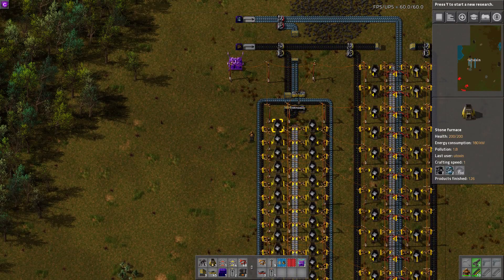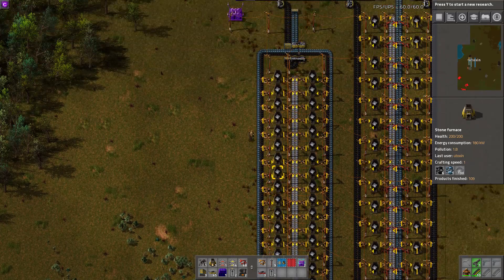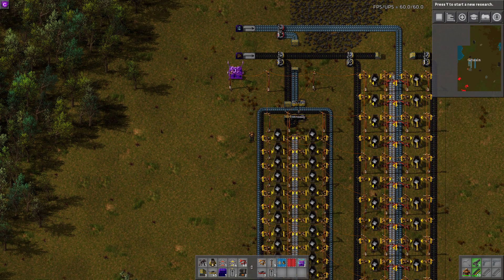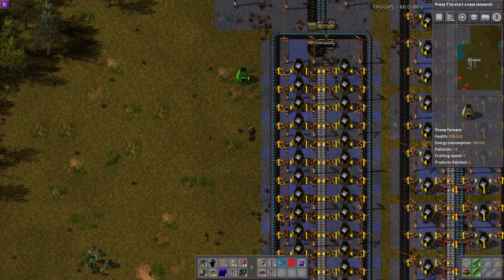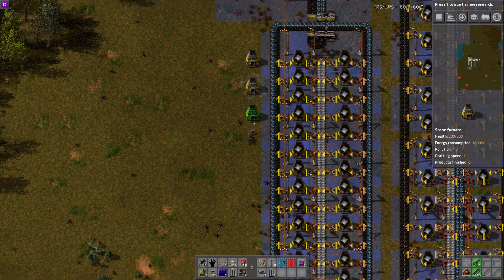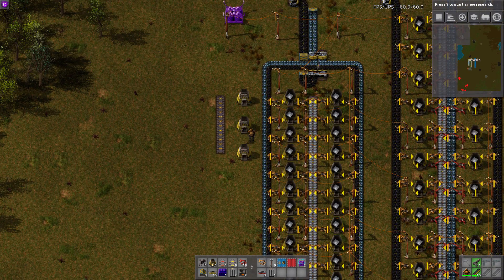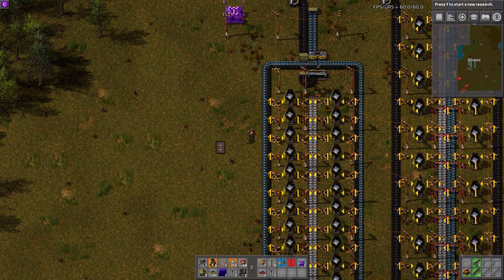The first of which is that if you want to upgrade past steel smelters, this design does not lend itself to being upgraded well. Because electric smelters take up an additional space in both dimensions, which means that this is too compact. And even if you space out these smelters, because your ore is coming in on the outside, you can't get it into the electric smelter if you upgrade. Because there's no longer room for an inserter. So I never liked that.